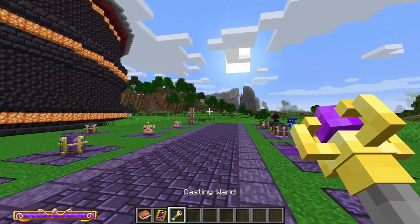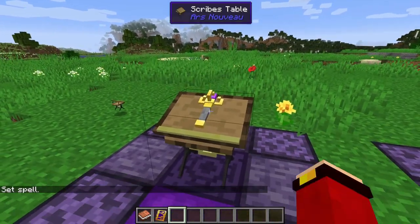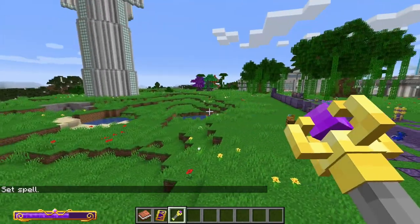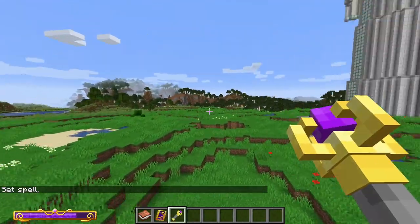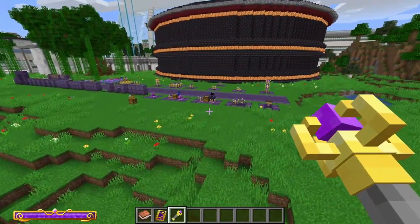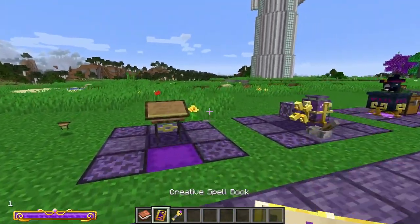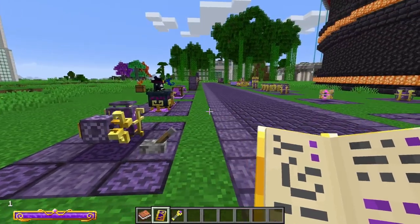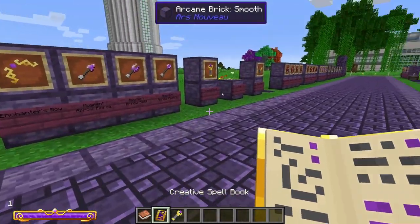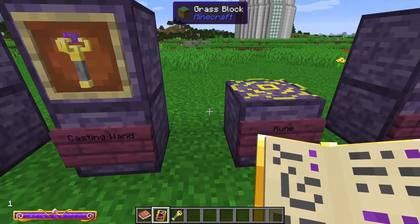The Casting Wand works similarly to the bow — place it in the Scribe's Table, give it a spell, and it launches your spell on use. It's a cool way to look like a wizard rather than just using the book, though the spell book may be slightly more efficient overall.